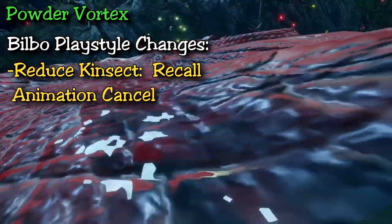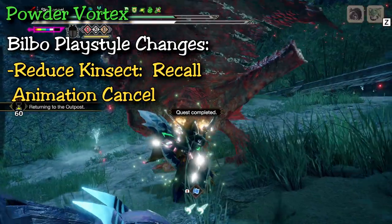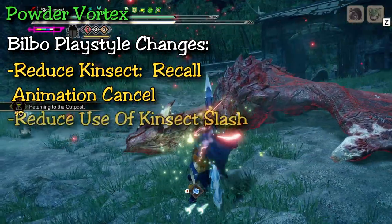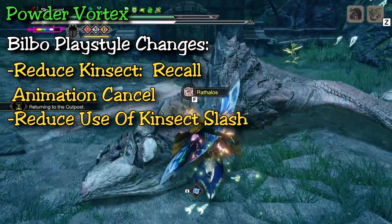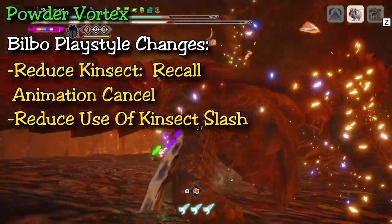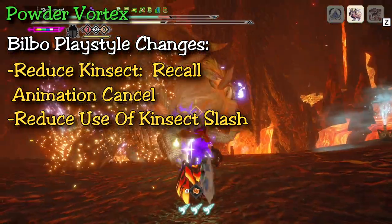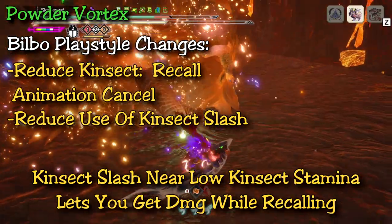It's better to mark a body part that's farther away from where you're damaging, collect 4 to 5 powders, and then let that sucker go. Additionally, you should reduce or time the use of your kinsect slash skill. This skill automatically pulls back your kinsect, so try to use it a little bit less. The more your kinsect stays out, the more powders you'll have. Ideally, you want to time your aerial and kinsect slashes for when your kinsect is running low on stamina.